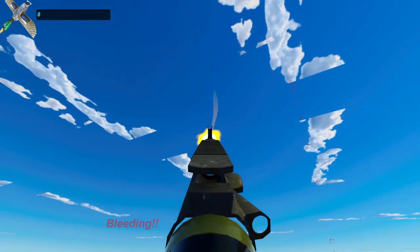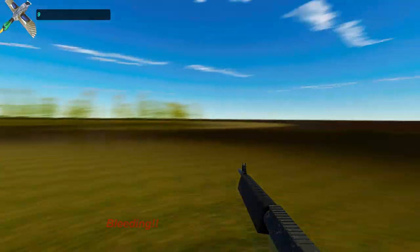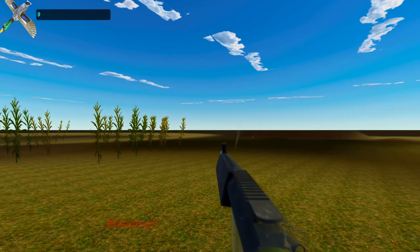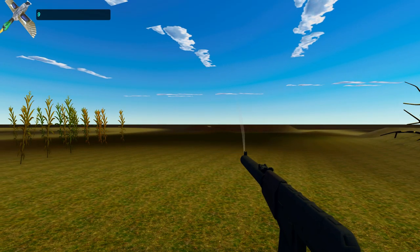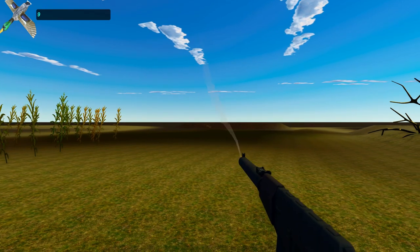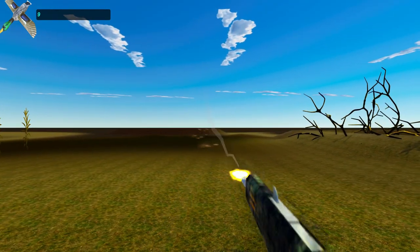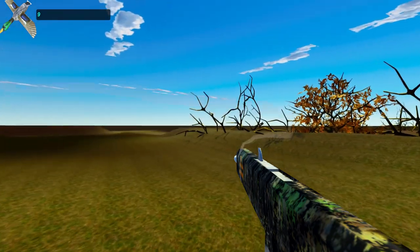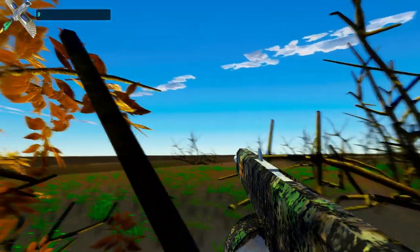Got one! Okay, so the recoil — check it out. If you shoot hip-fire the recoil kicks quite a bit, but if you aim it the recoil is almost nothing. Same with this gun. Let's go ahead and reload. That's kind of cool. I'm hiding in the brush here — I didn't make these collidable because I thought it'd be neat to just hang out in the brush.